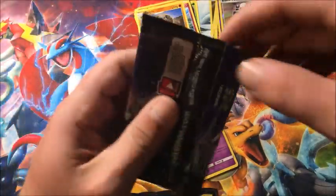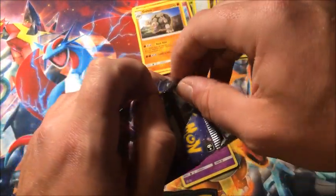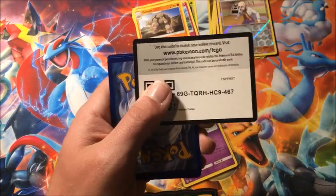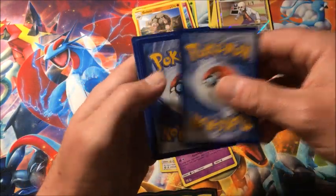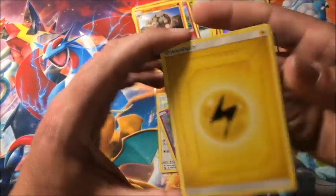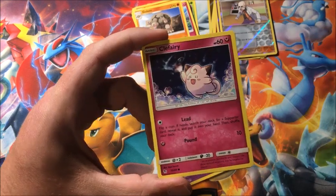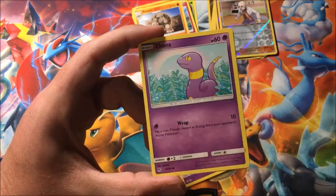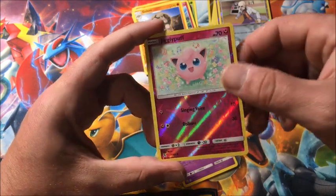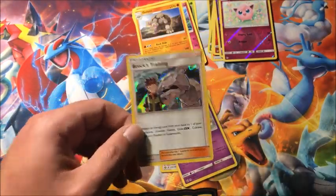Can we end it off on a high note? Can we get some last-pack magic — a full art, a gold card? I don't even have a hyper rare of the legendary birds; apparently everybody's been pulling that and I just got the ultra rare. I'll take some more shinies too. Final pack: Magikarp, Ekans, Voltorb, Geodude, reverse Jigglypuff, and the final rare is a Brock's Training holographic. So we got one holo.